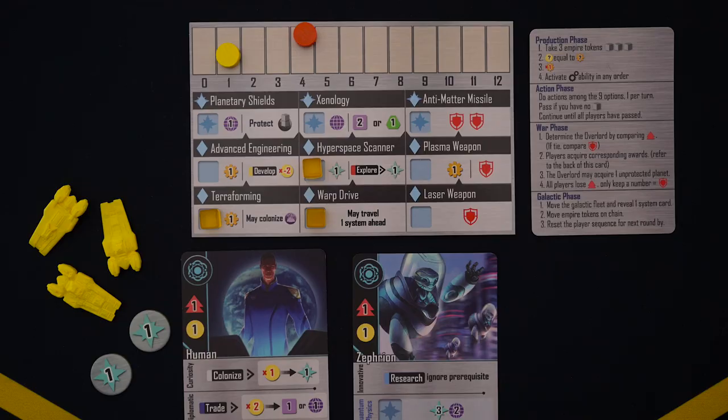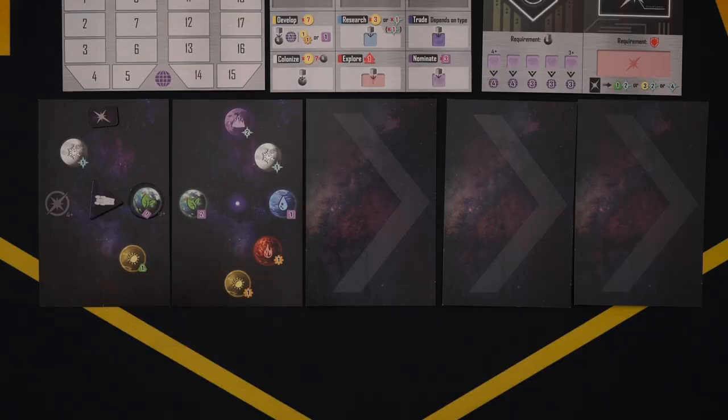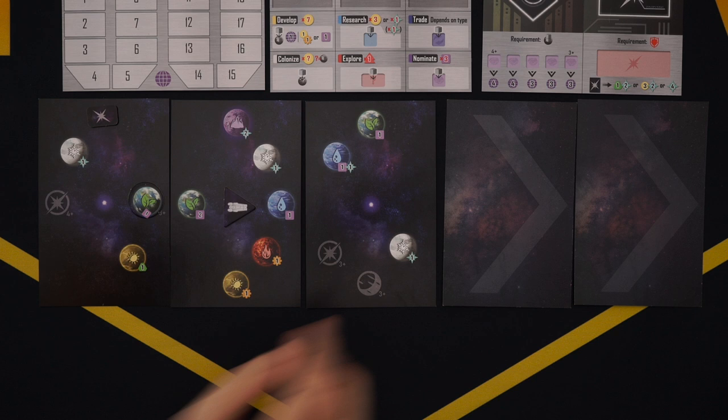To wrap up the action phase, if your turn comes up and you have no action cubes left, you have to pass. Once everyone passes, the action phase is over. Since war is skipped on the first round, we move on to the galactic phase. The first thing to do during the galactic phase is to move the fleet to the next system card and reveal the one after it, placing any tokens as needed. If the fleet was already on the last system card, the game ends and you move on to scoring.